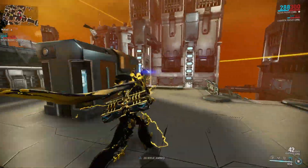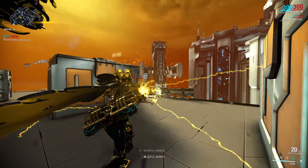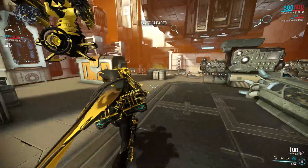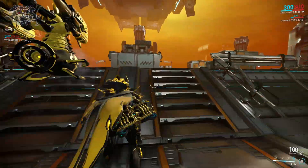In my opinion the best mission for this is Io on Jupiter because the tile set is much better than the other 2 missions. It is simpler and the enemies don't have as many places to get stuck or take cover, so they will run straight to the cryopod. This makes Speed Nova very effective and I was able to get 1 relic roughly every 3 and a half minutes.